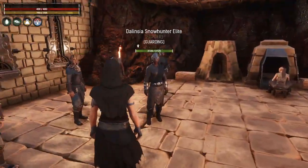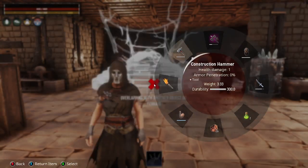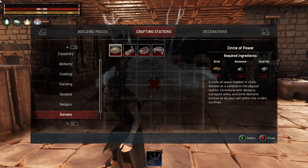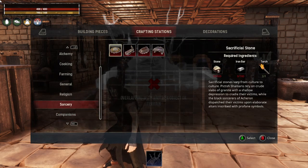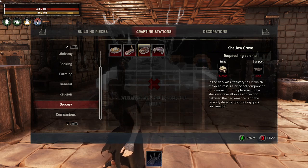I'm taking Ulrich and my Elite Delincia with me. With this Zath altar I can now make this circle of power, which says it's a circle of space marked in chalk formed as a conduit to the abyssal realms — commune with demons, transport allies, and bind demonic entities to do your will within the circle's confines. I don't think that's the teleporter, but I don't know exactly what it does — we're going to find out. And then we have the shallow grave: in the dark arts, the very soil in which the dead rest is a principal component of reanimation. I'm thinking that raises the dead.